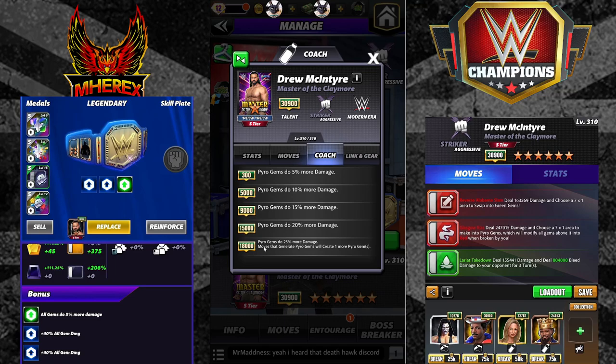As a pyro coach, pyro gems do 25 percent more damage and moves that generate pyro gems will create one more pyro gem. The big selling point here — it's interesting he doesn't have a 21k or 26k, perhaps it goes up to 50 percent. A lot of people will want him for characters generating three pyro gems to get it to four so the Piper plate works on them.